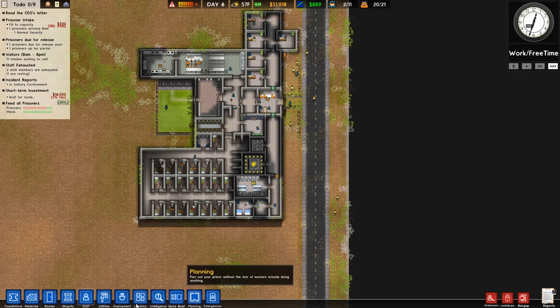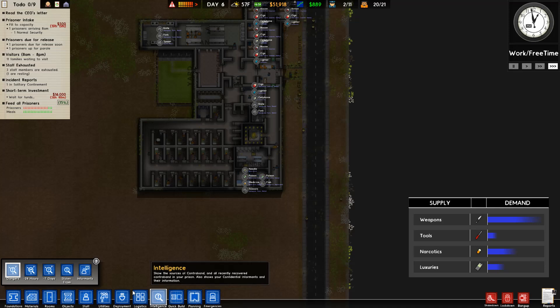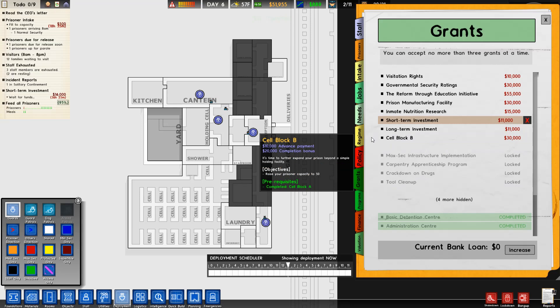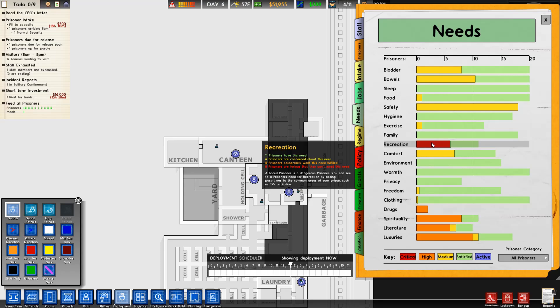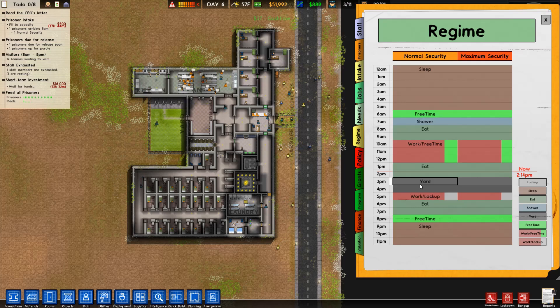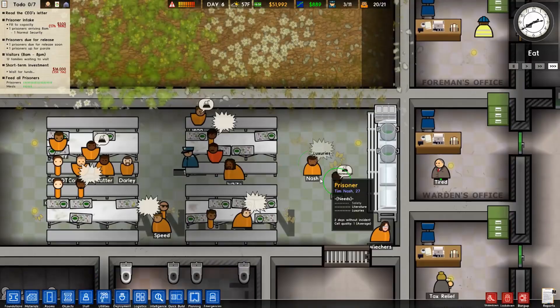Okay, I need to figure out what's going on. Everybody wants weapons but the supplies aren't there. Going into prisoners' needs — everybody's wanting recreation. We give them plenty of yard time; maybe we need to give them another hour and see if that helps. They can use free time as yard time but they keep complaining.